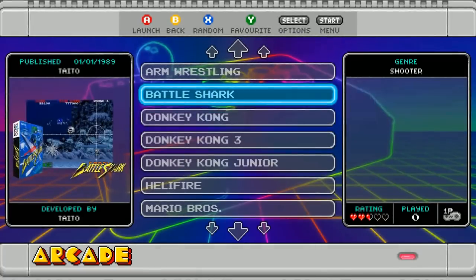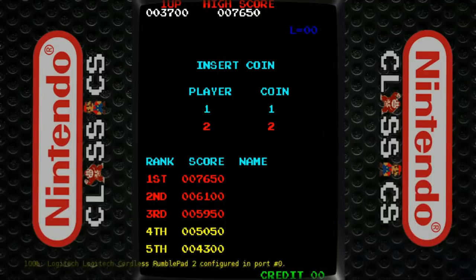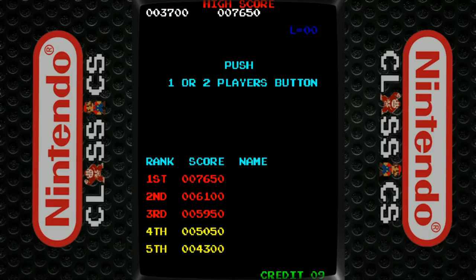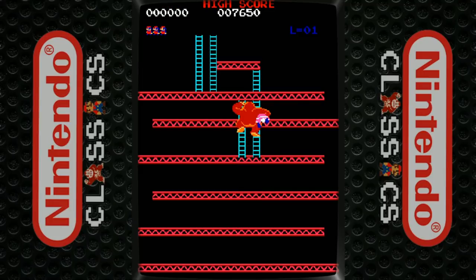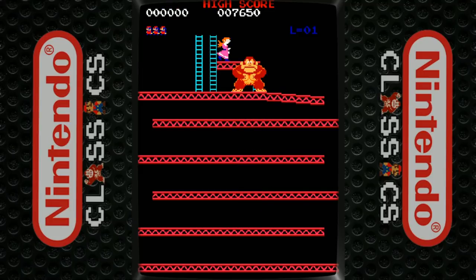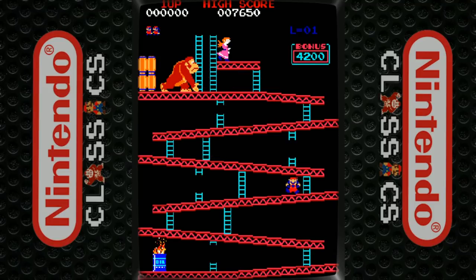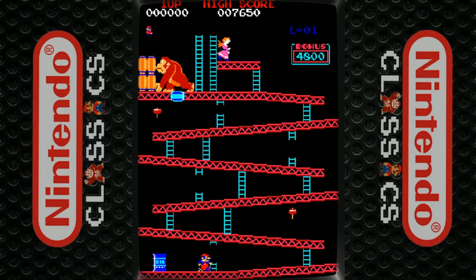Let's test the arcade out really quickly to see what the bezel looks like. Love that classic NES Nintendo arcade. This is all set up for the vertical orientation here. I pressed the wrong button but got a second chance. It looks really good.